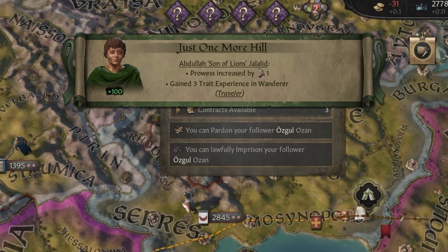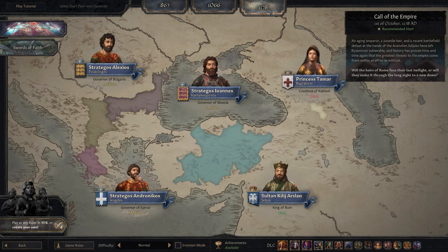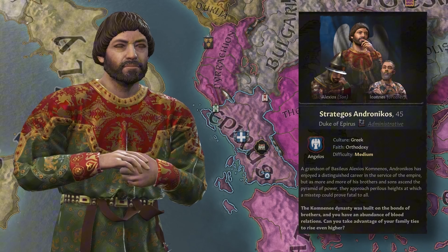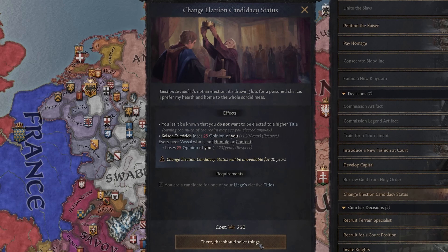For example, an inspection can help you identify areas of improvement, while a hike might allow your character to relieve stress and gain insights from foreign cultures. These activities lend a sense of exploration and movement, keeping the gameplay fresh and full of surprises.